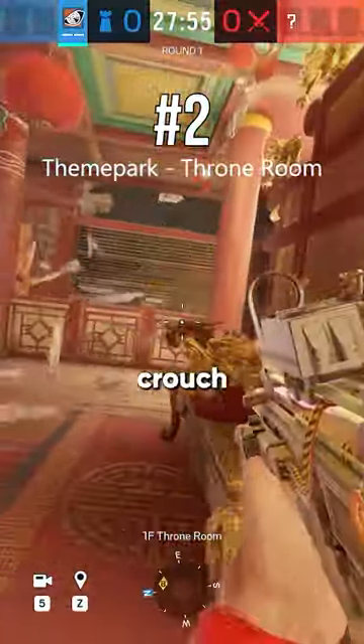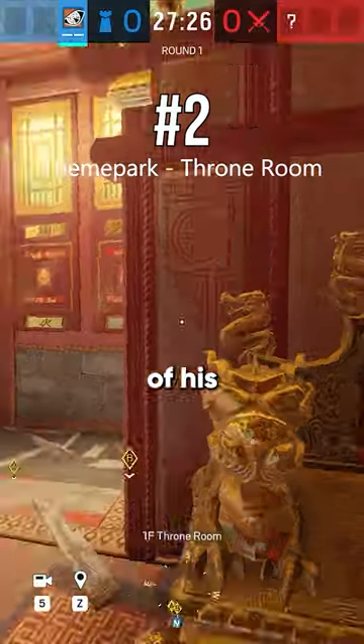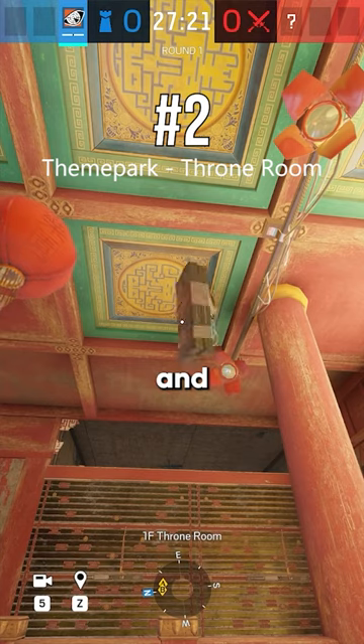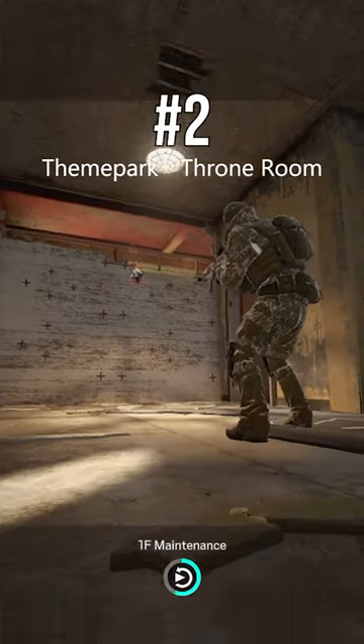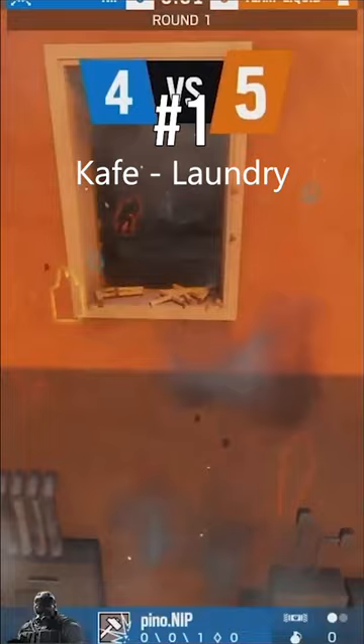All you gotta do is crouch by the dragon on the east side of the throne, put your dot on the top of his hair, look up where you see my reticle, and let it fly.